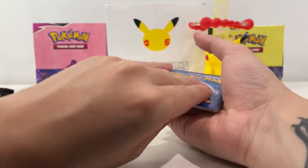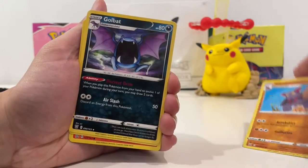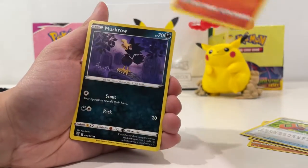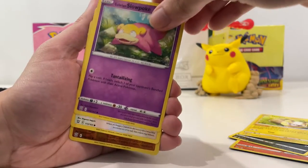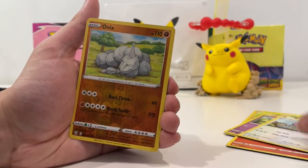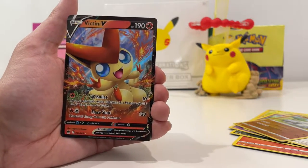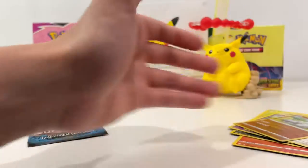You guys should be watching these videos for the code cards if you're not doing so already. We've got a Gliscor, a Golbat, a Tooljammer, Salandit, Mercure, Yamper, Slowpoke, Clamiel, Onix, and a ring! That is a good pull — I enjoy that very much.